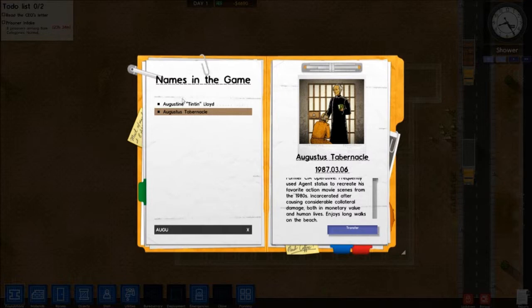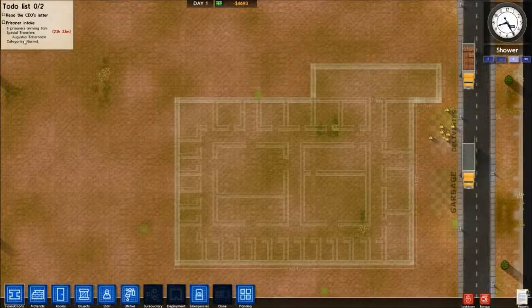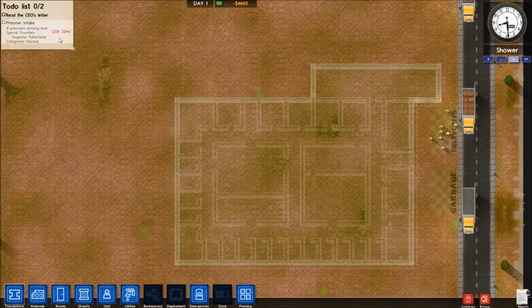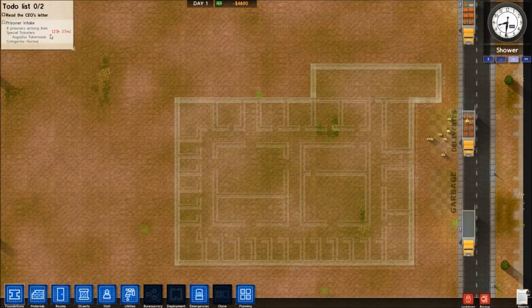You can take these Names in the Game, choose one, and select Transfer. Which means up here — special transfer — Augustus Tabernacle is going to show up with the other seven prisoners at 8am tomorrow. I've got to pause the game.